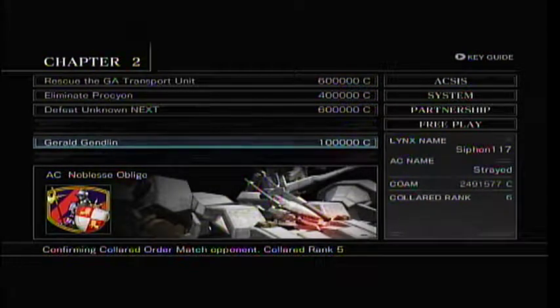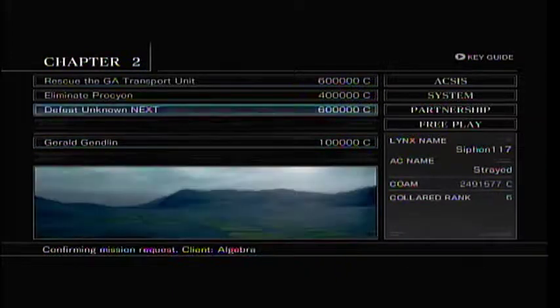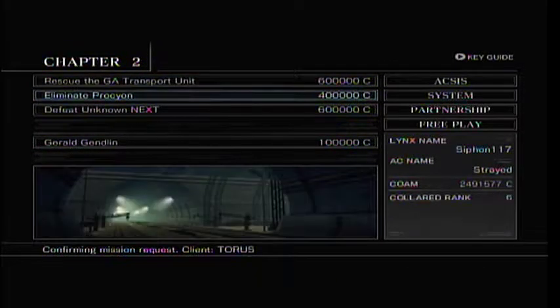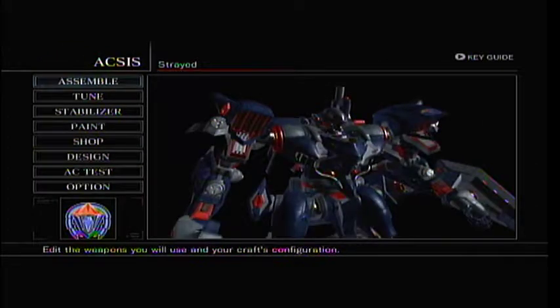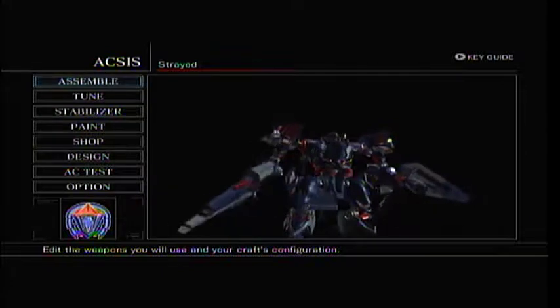Hello and welcome back to my let's play of Armored Core: For Answer. This will be episode seven. My name is Siphon Rezar, also known as Siphon 117. Today we will finish up the remainder of the Collard matches and then do a couple of missions. There have been no changes to my AC since the last episode — I'm still sticking with the machine gun, laser blade, grenade launcher combination.